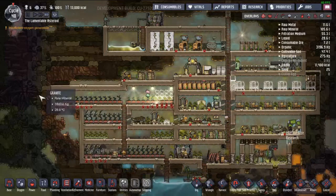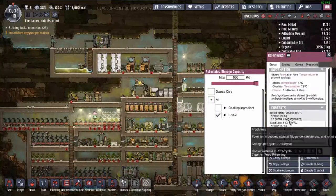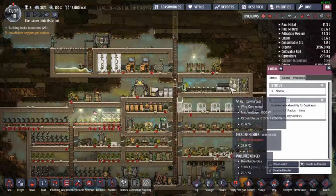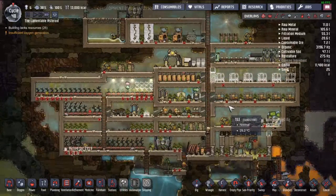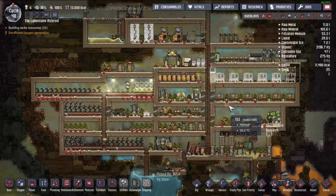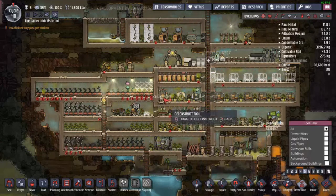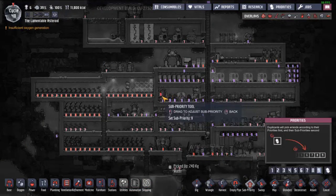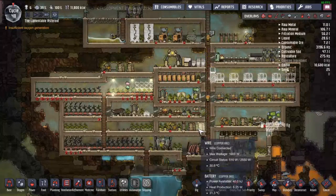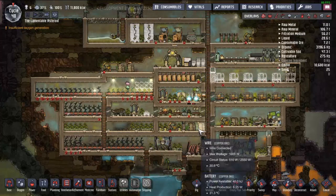Once they get all this stuff cleaned up and picked up, we've got food again — frizzle berries, that's priority seven. Once all this cleanup is done, we just need to get all this cleanup done so that way we can also just deconstruct all of that bathroom and move this over there.